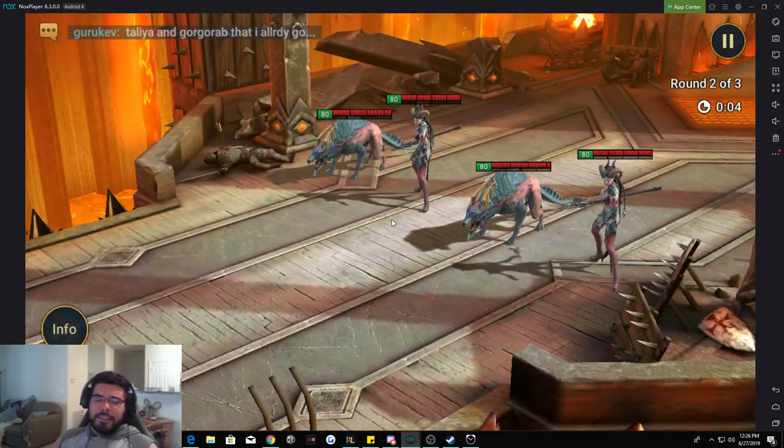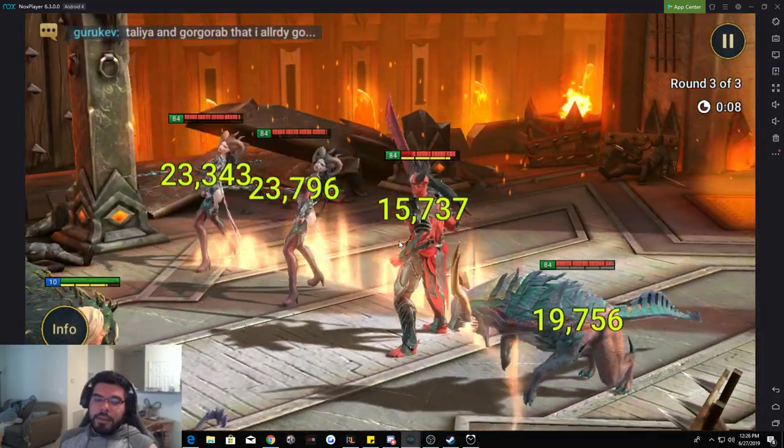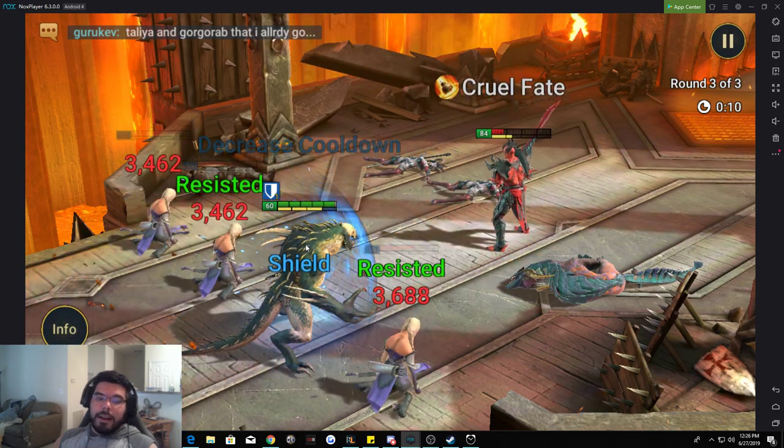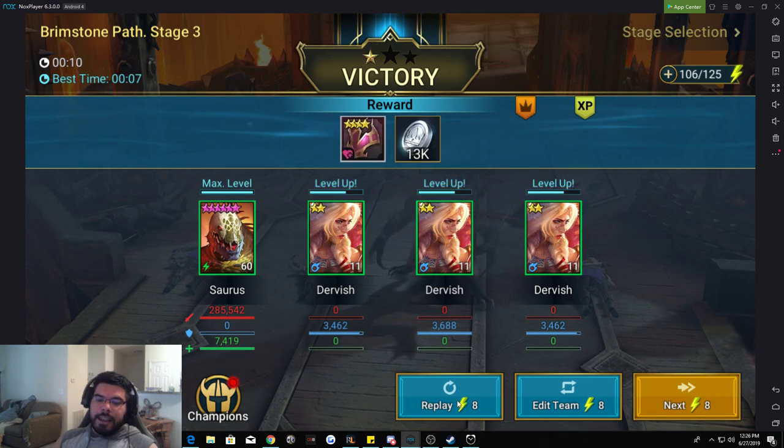I'm using the green champion, which is normally a two-star — Sarmus. I'm not actually sure how you say his name, but this little lizard dude is amazing because he has two AOE abilities, so he's always going to be doing AOE and wrecking the enemy.